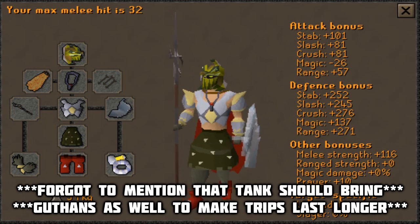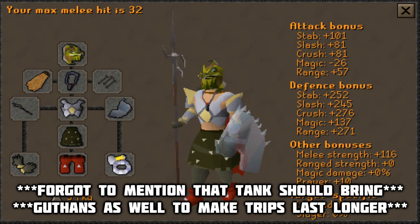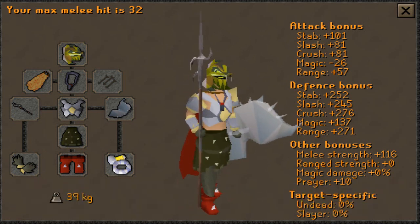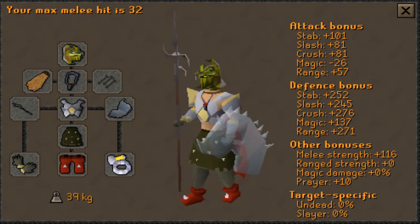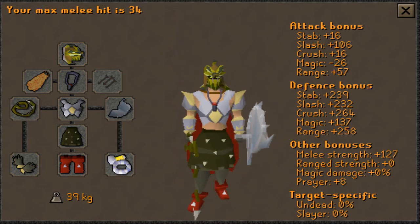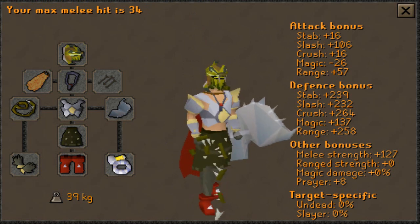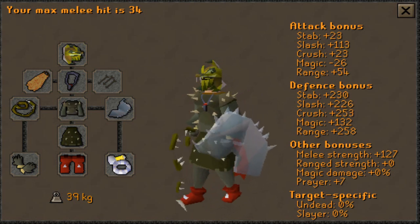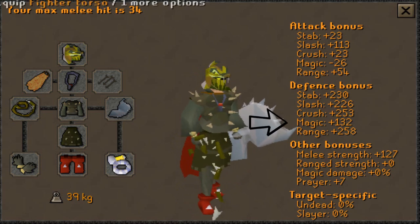The tank setup should consist of the following: a serpentine helmet, or if you are on task a slayer helmet imbued, a fire cape, a fury, a Zamorakian hasta or abyssal tentacle, your best mage resistance top and bottom — in this case my best top is an Armadyl chestplate while my best bottom piece is a Karil's skirt — a crystal shield imbued or a DFS, barrows gloves, dragon boots, and a berserker ring imbued. Keep in mind that when gearing for the role of tank you are trying to maintain the best mage defense bonus, so you do not need to follow my gear setup specifically. Just understand that you are trying to keep this number high.